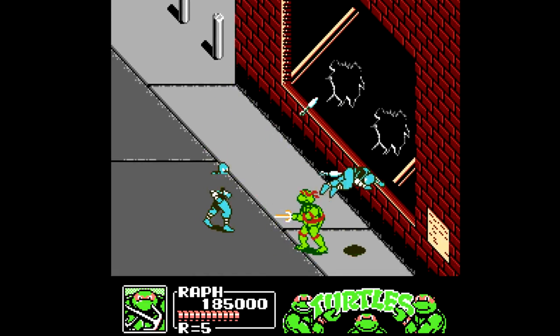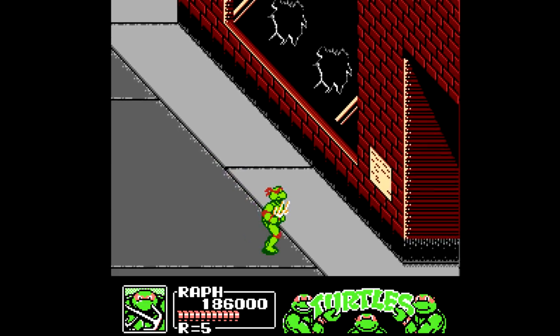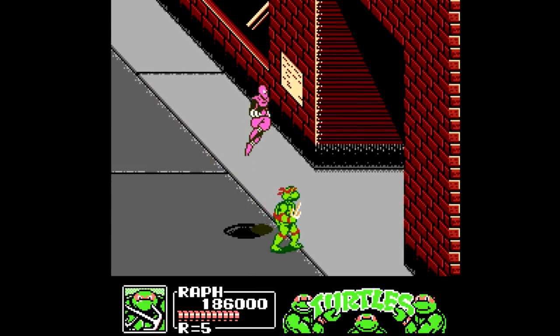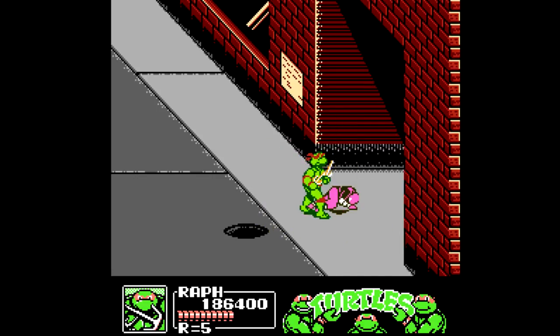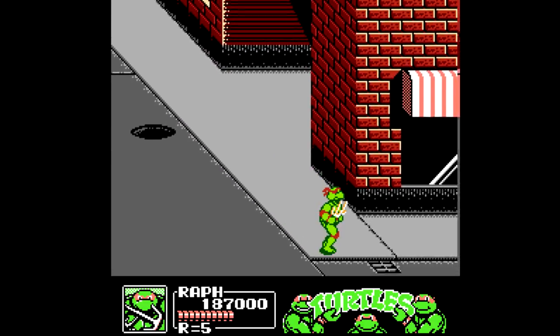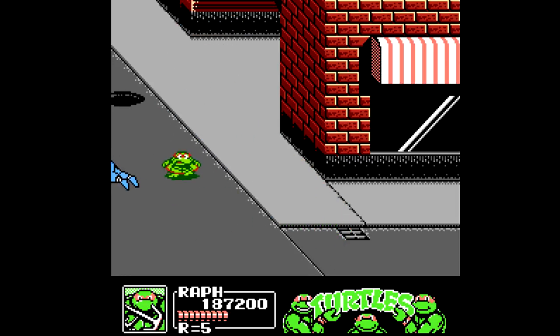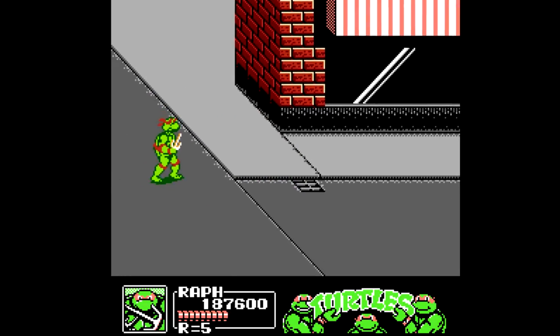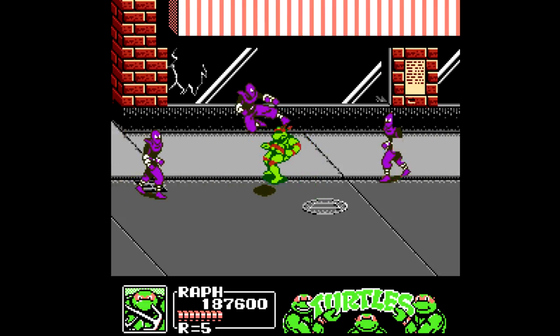Heading down here, you have a couple of foot soldiers busting out of the windows. I always like the broken glass effect done here, and you also have more of it when we make the turn around the corner. Most enemies that throw objects at you, whether it be the kunai, spears, or whatever, usually back away a little bit to get some space before they throw their projectile. Usually, as they back up, you can quickly get in and hit that throw button to get rid of them before they're able to throw anything.